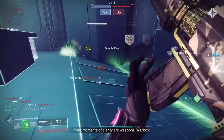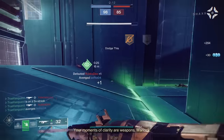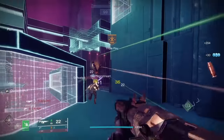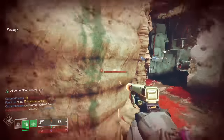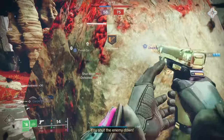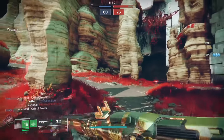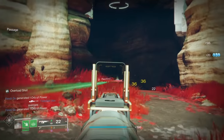We have the Lethal Abundance, a new Strand auto rifle that is available this week through Iron Banner. You gotta at least — at the very least — get the very first one as a freebie from Saladin at the tower just for ranking up a couple of times in the game mode. It should take you less than an hour to get your first Lethal Abundance.